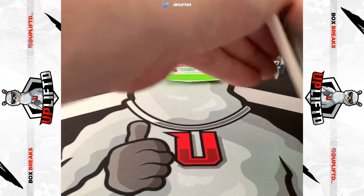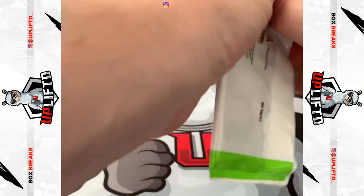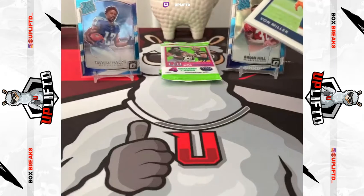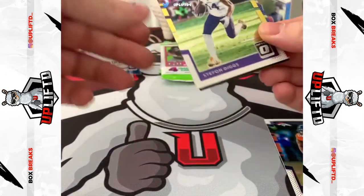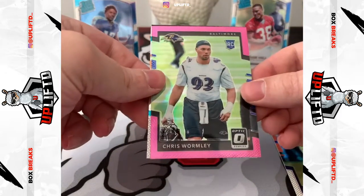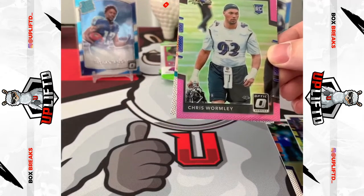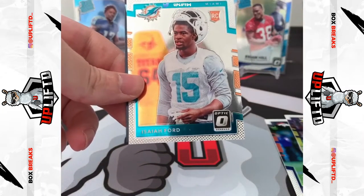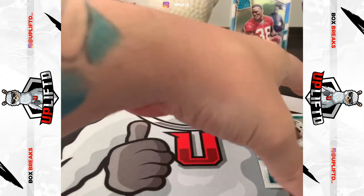I'd love to pull Mahomes but I don't really think we're going to get one — but we'll see. Von Miller base. Oh, we've got pink in here! Stefan Diggs base, a Chris Wormley pink — the pink parallel! Yes, pink parallel. And then Isaiah Ford rookie, and that's an NFL Shop insert.